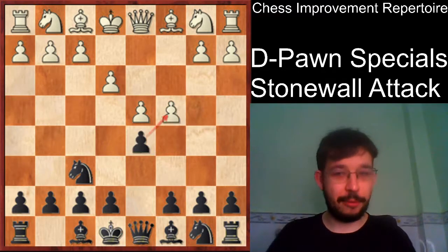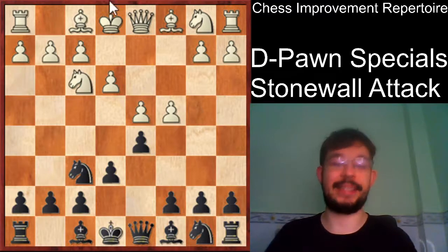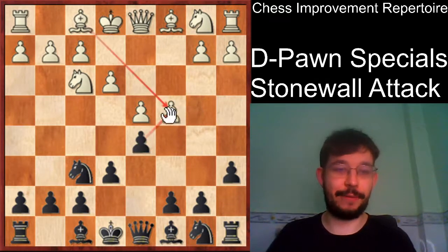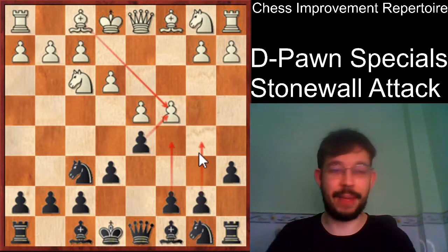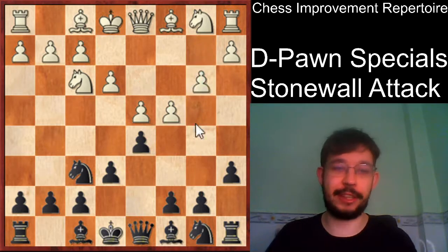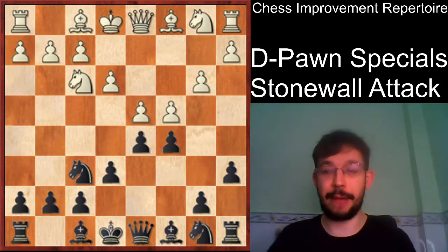If you do want to try and punish white's move order, then I would suggest playing e6, knight f3, and a6, and sort of wait for them to play some less useful move and then go for a6, b5, c5. It is true they can play b3 to stop that, but then c5 is meant to be okay for black.